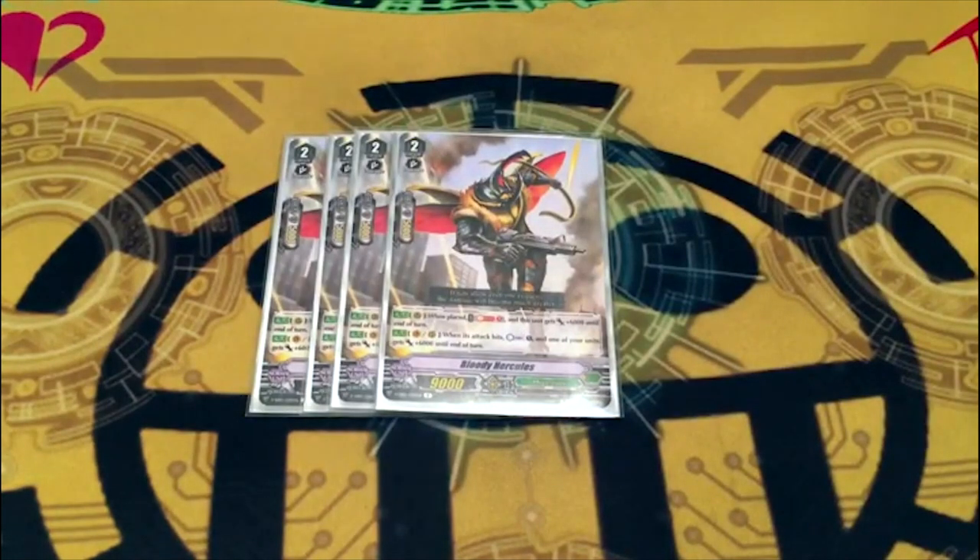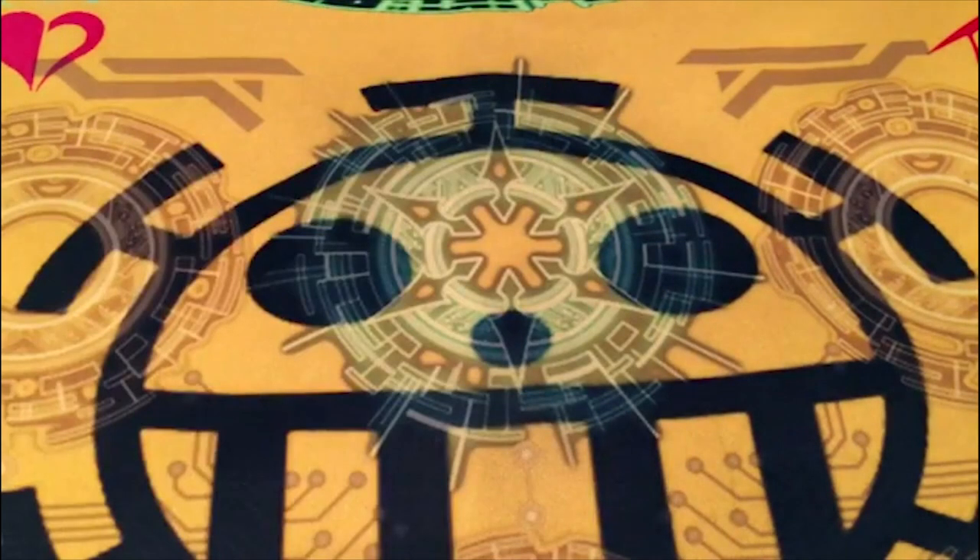Next, four copies of Bloody Urkul. On place for rear, soul blast one, he gets 6k. On vanguard or rear on-hit, counter charge one and give a card 6k. It's a decent counter charge engine that works on vanguard or rear when it hits, so it's a great card whether at two or four.